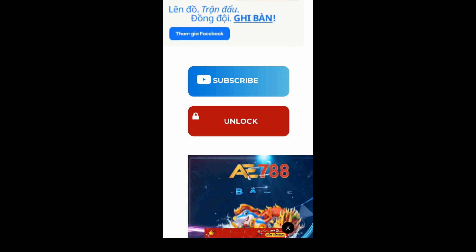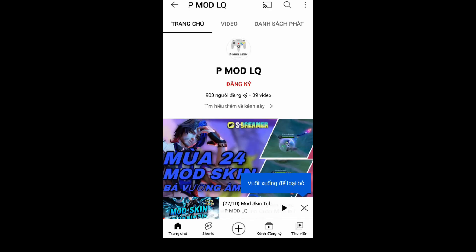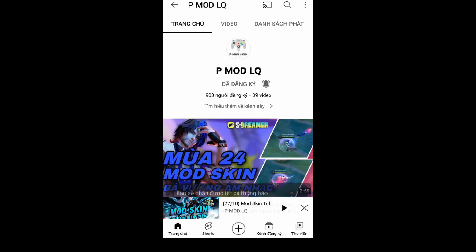Sau đó nó sẽ mở trang đó trong Chrome. Rồi các bạn kéo xuống dưới sẽ thấy nút subscribe, các bạn nhấn vào rồi nó sẽ đưa đến kênh YouTube của mình. Bước này các bạn nhấn đăng ký rồi nhấn vào cái chuông chọn tất cả.